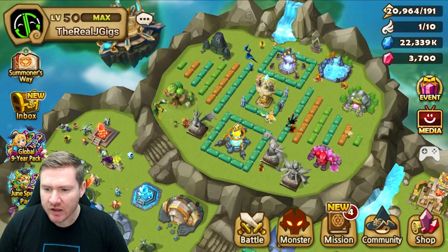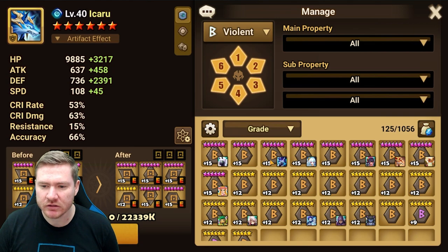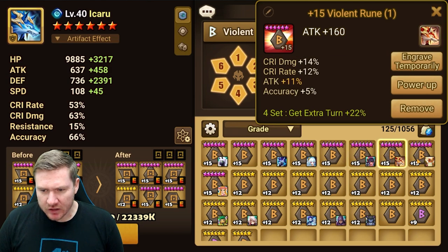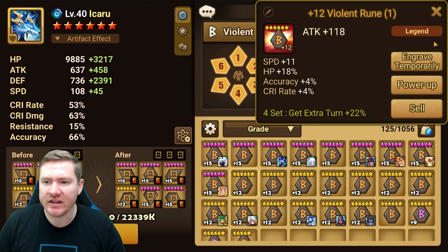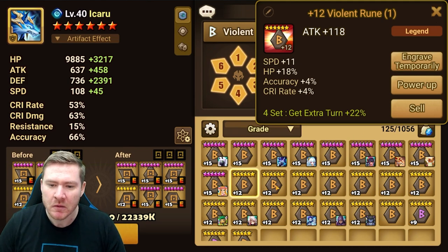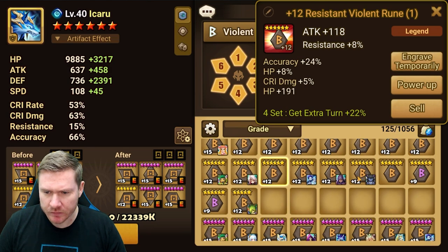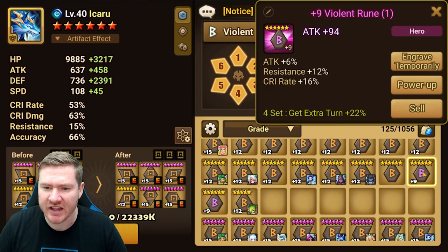If we go and look at my runes, let's look at Violent and just kind of go through and see what we've got. We can take inventory and see maybe if there's someone we might want to rune for, or if there's just a type of rune we think we might need. I probably don't have any super fantastic runes in here. That's such a shame — speed as an innate stat is such a bummer.